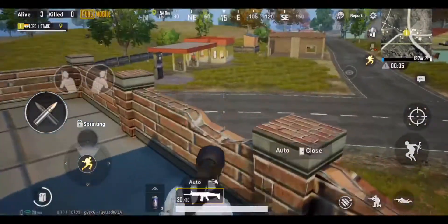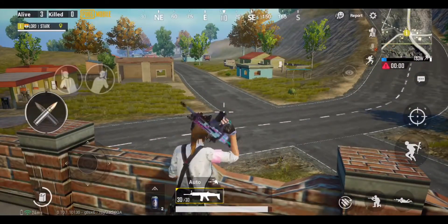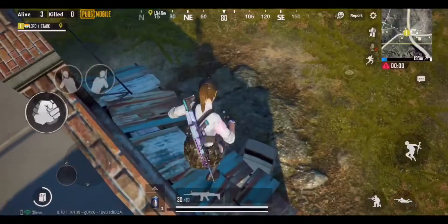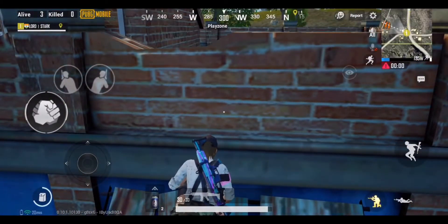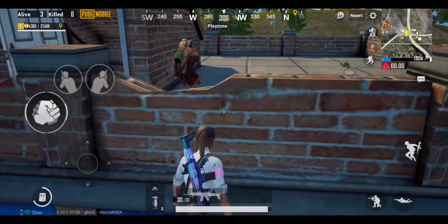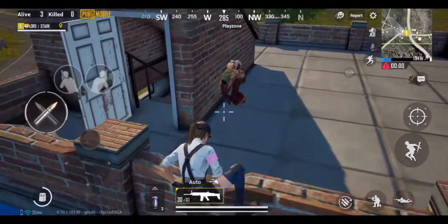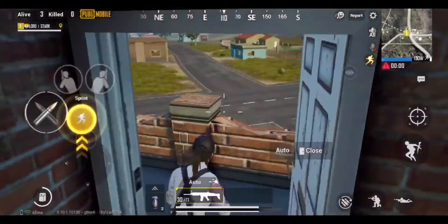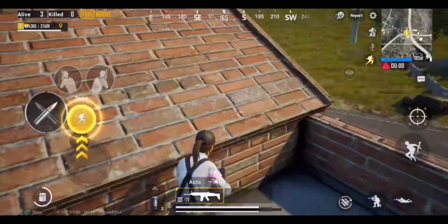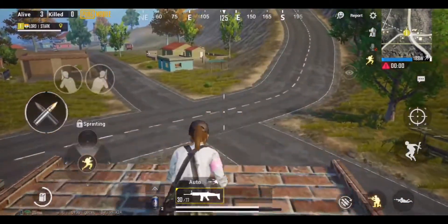There are two ways of effectively hiding in this building. You can jump from the top floor onto this roof and crouch down to stay hidden. As soon as the enemy approaches the terrace, climb back and kill them. The second method is to get onto the roof of this building and wait for your enemies to come from below.